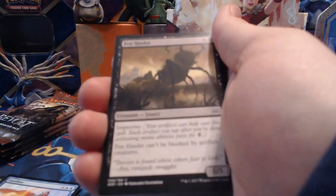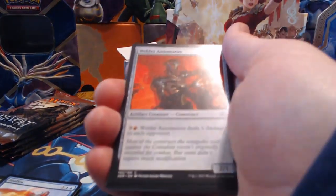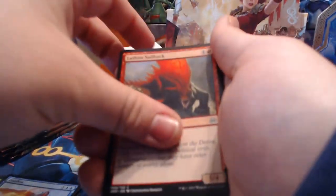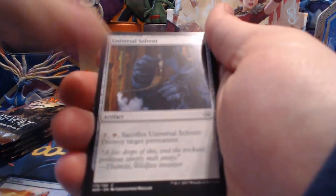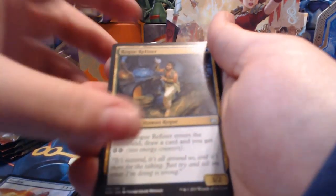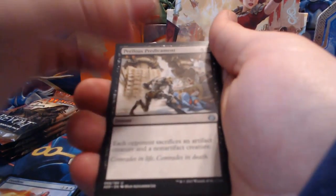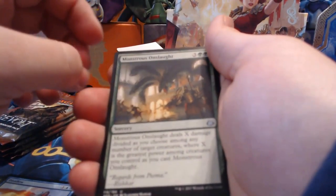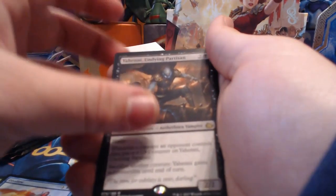Pack fourteen: Caught in the Brights, Precise Strike, Aether Swooper, Fen Hauler, Natural Obsolescence, Welder Automaton, Lat New Sailback, Iron Tread Crusher, Universal Solvent, Night Market Guard, Rogue Refiner, Perilous Predicament, Monstrous Onslaught, and another Yaheni Undying Partisan for our rare.